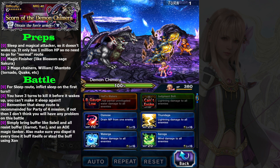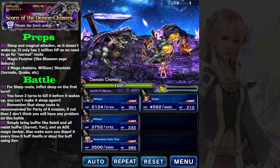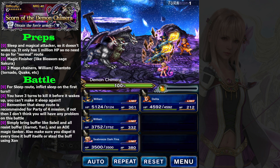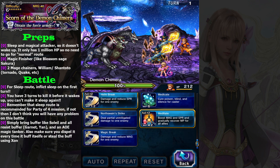You can use whoever you want, but pay attention: if you use a physical character who is able to inflict sleep — for example, Zetzer using a curse card — then make sure your Zetzer doesn't attack the Demon Chimera on the next turn because it will wake up. There are a lot of characters who can inflict sleep, like Noctis. Normal sleep only has a 30% chance to inflict sleep.